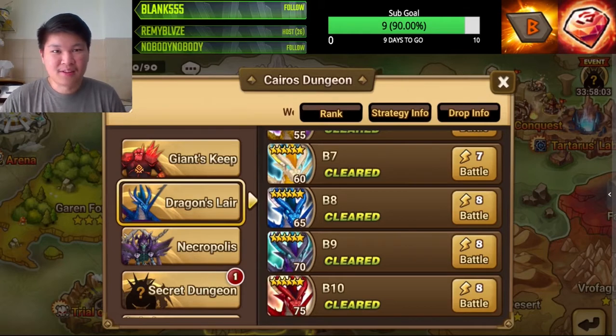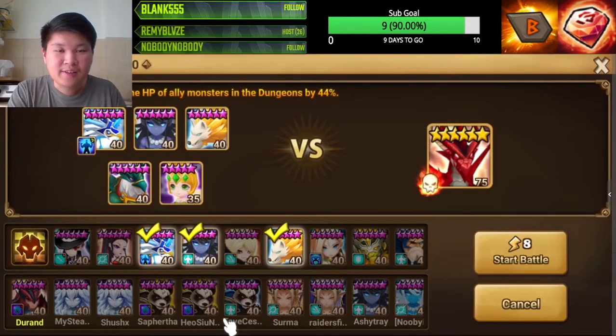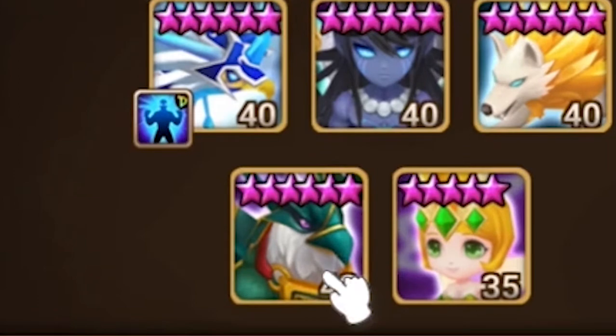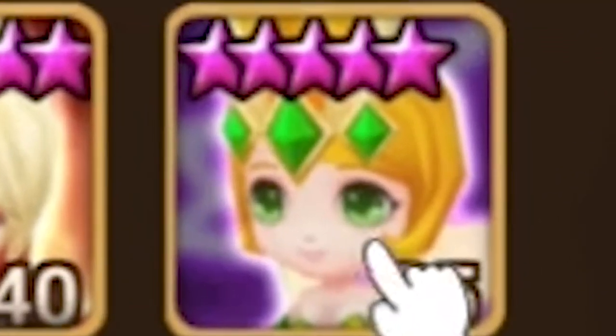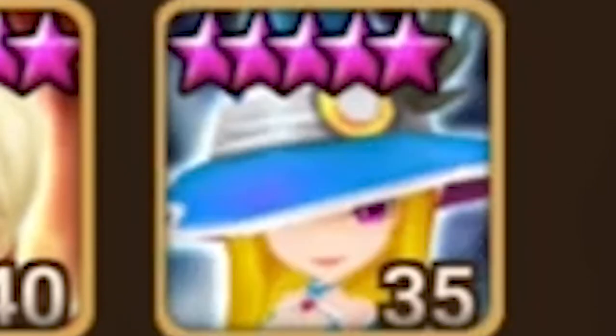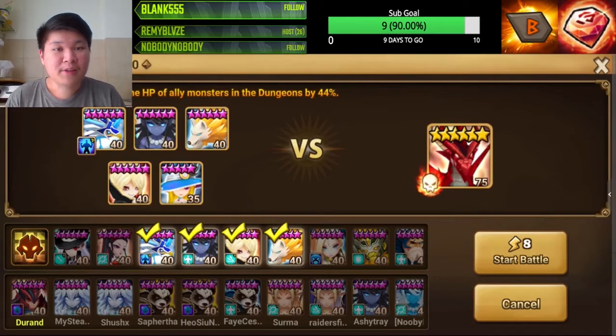The comp for this budget Dragon B10 is very similar with only a little minor twist. For Dragon B10, instead of using Bernard we are going to substitute him with the Fire Phoenix, and instead of Shannon we are going to substitute her with Megan.